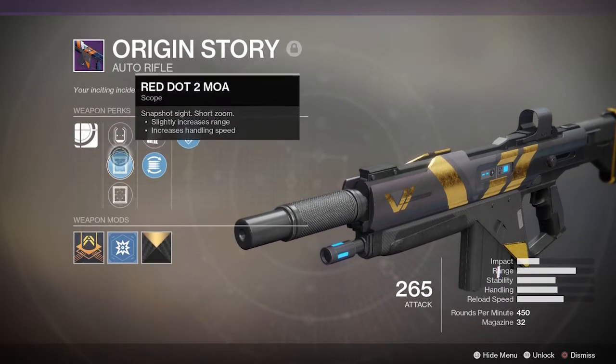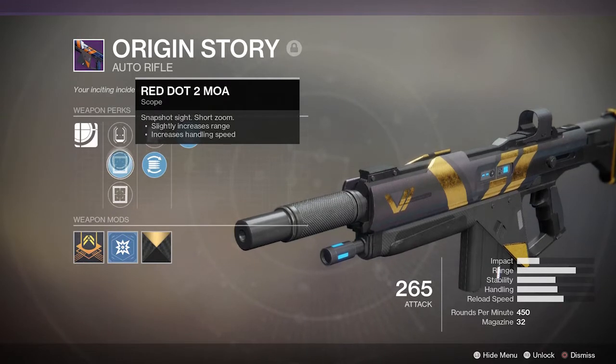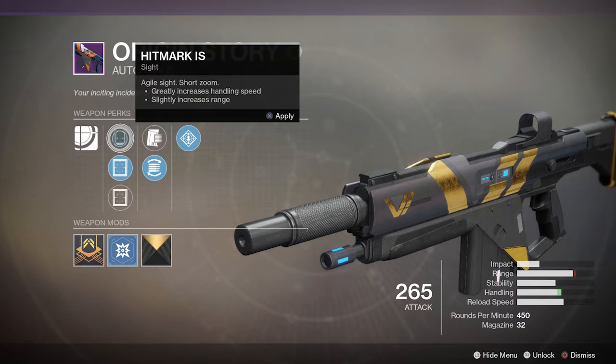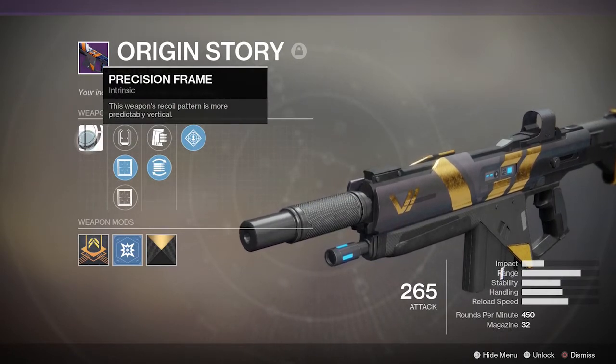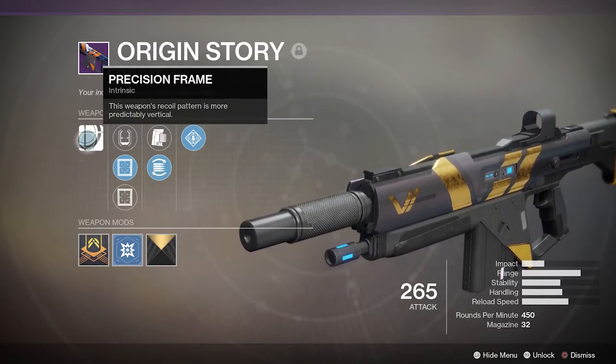Over here you have three scopes and I'm using the middle one — Red Dot 2 MOA — which is the best choice between sacrificing a little bit of range and a little bit of handling. And finally the intrinsic perk: Precision Frame. This weapon's recoil pattern is more predictably vertical. Anyway, let's take this gun into Crucible and show everyone what we've got.